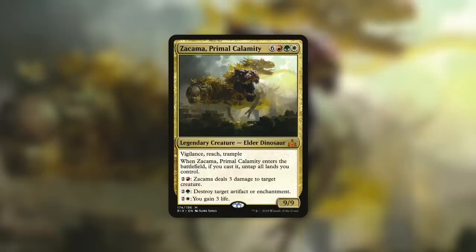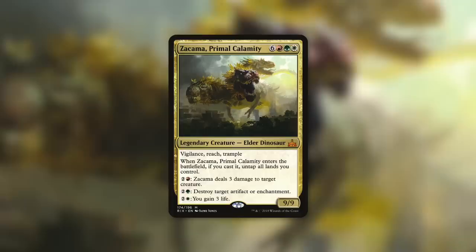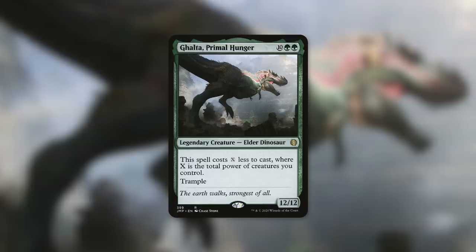Now talking about dinosaurs, let's look at Zacama, Primal Calamity — a 9/9 Elder Dinosaur with vigilance, reach, and trample for six plus red, green, white, so nine mana total. When it enters the battlefield if you cast it, untap all lands you control. You could cast Zacama, untap your lands, then cast Majestic Creation — because why not? But you don't even need Zacama on the battlefield; it can just be in the command zone for X equals nine. Zacama can be built as dinosaur tribal or just a big-things deck with green ramp.